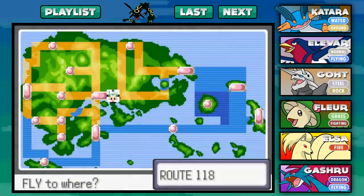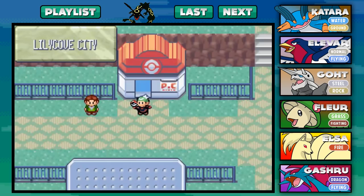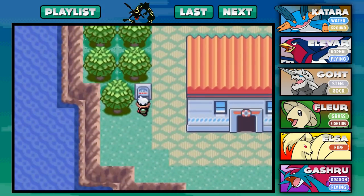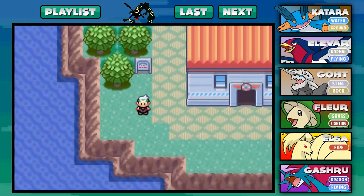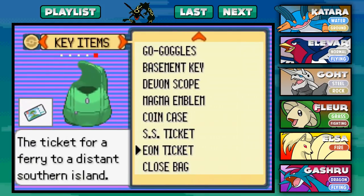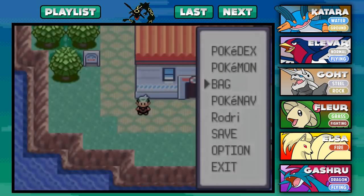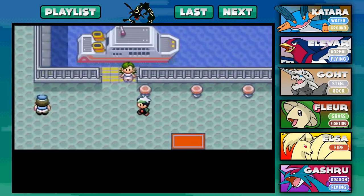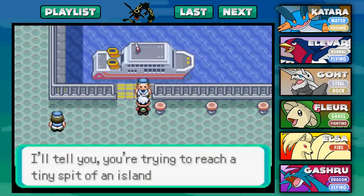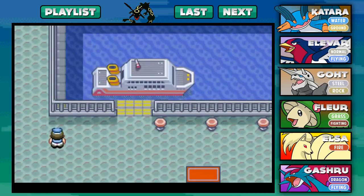Now, you can only choose on the TV red or blue — Latias or Latios — but there's actually a way to get the other legendary too. This is something that's not in the game anymore; you have to use Action Replay or GameShark nowadays, because it used to be a special Nintendo event where they'd give you a certain item. I went ahead and got that item using Action Replay to show you guys this special event. As you can see, I have the Eon Ticket — a ticket for a ferry to a distant southern island. We're here in Lilycove because this is where we have to take the ferry. It's one of those special events not many people had the chance to see. We're taking a tiny trip to some faraway island — let's go ahead and board.